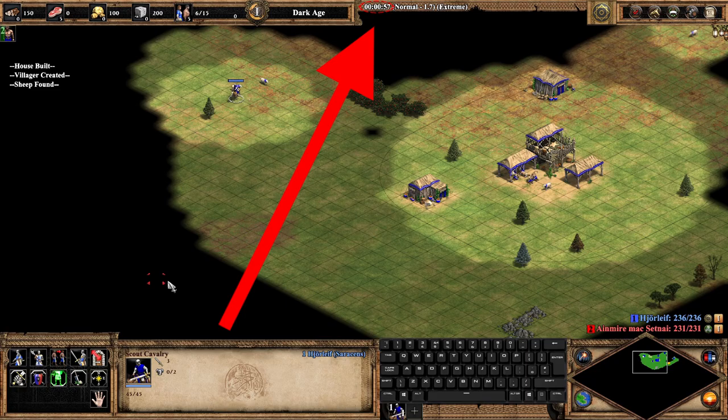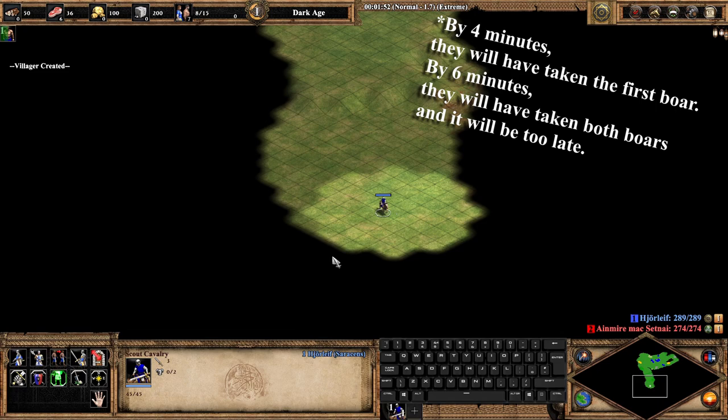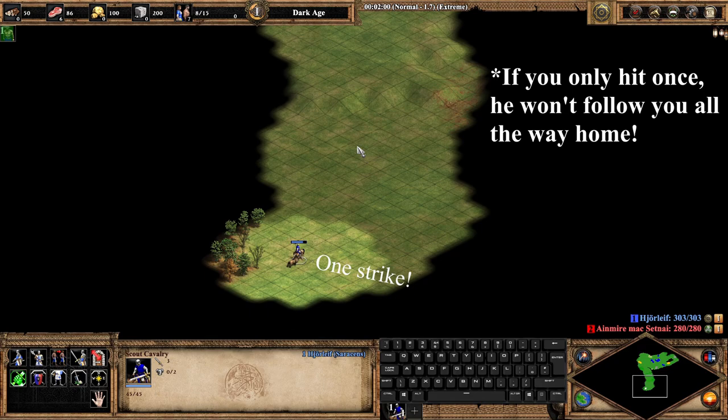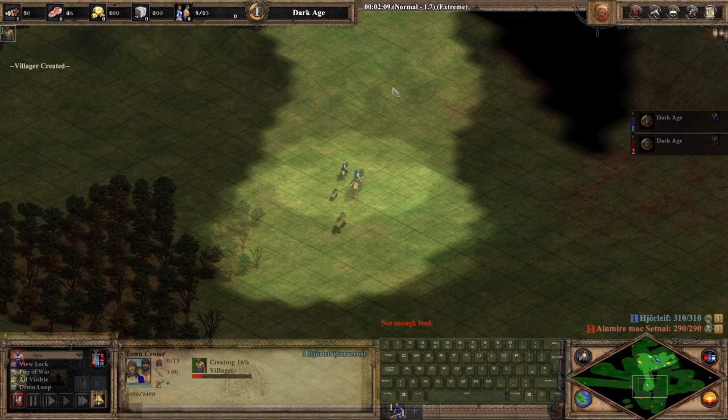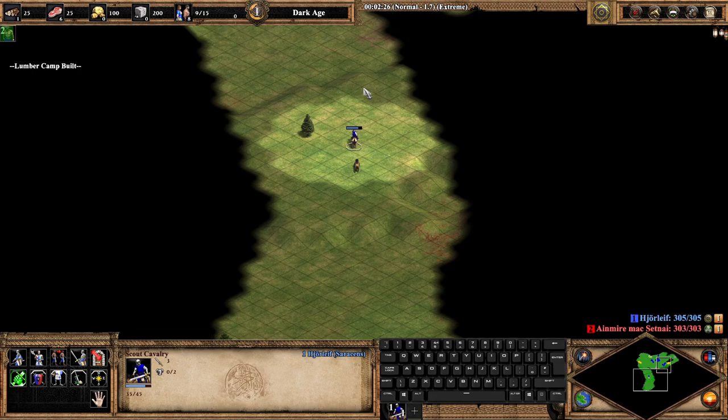If you have found an extra pair of sheep by 1 minute and 30 seconds, send your scout to find the enemy's boar. You want to find the boar preferably before the 3 minute mark in order to get it before the enemy lures it. Once you've found the boar, hit it twice and then retreat. In order to stay within the boar's line of sight, stop for about half a second every 3 tiles. An alternative method is moving the scout in a zig-zag pattern to slow it down.